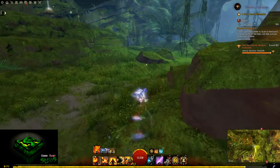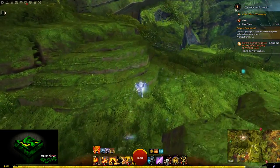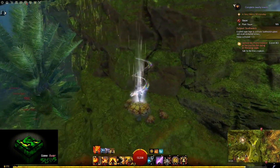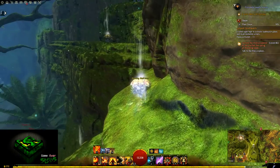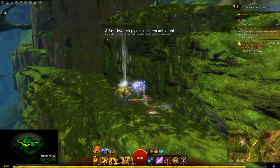We're now approaching the first of a few Bouncing Mushrooms which will take you up to the top of a cliff. Be forewarned that at the top of the cliff there are plenty of Quetzal just to annoy you. They will shoot you whether you are in front or behind them — apparently they can shoot an arrow through their own bodies, which is interesting.